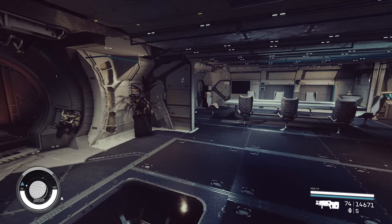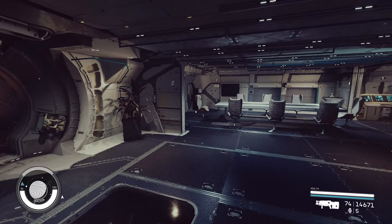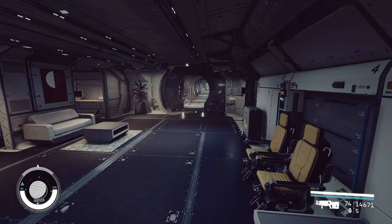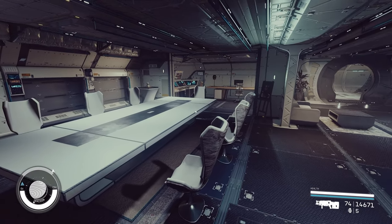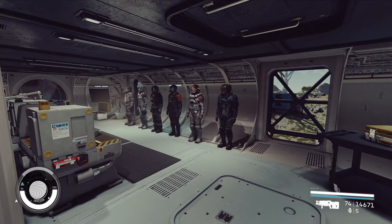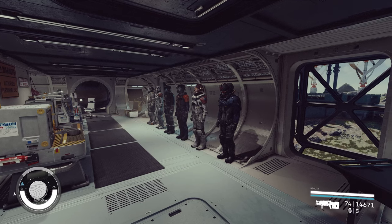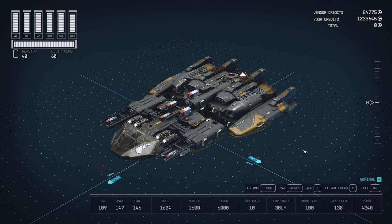Hello everyone, welcome back to another video. I've been decorating the interior of my ship since the latest update — it is currently in beta — and I thought I'd share with you guys, give you a guide, show you some tips and a couple of tricks, as well as the new things they added. There are a couple of glitches I'll mention too. Let's get started with hubs — we do have new hubs.